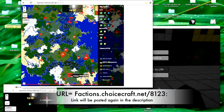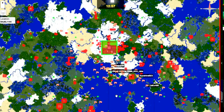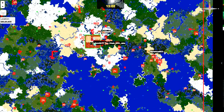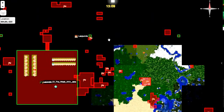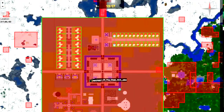Live map allows you to look at the world from a top-down view in real time, and it actually shows players. Any player showing up on this live map has their current location shown on the map. Right now, I'm down here.